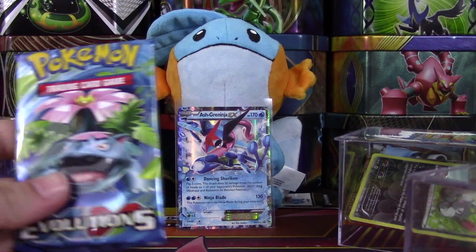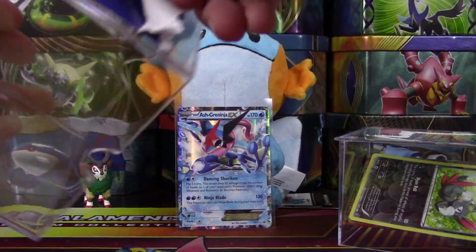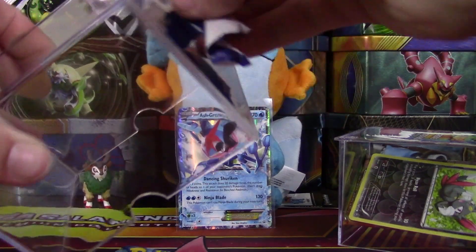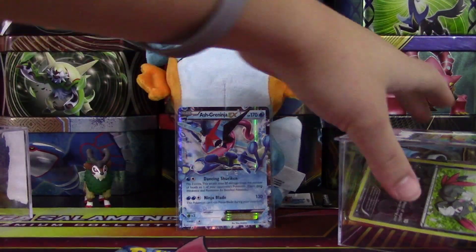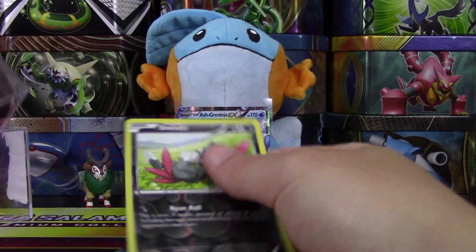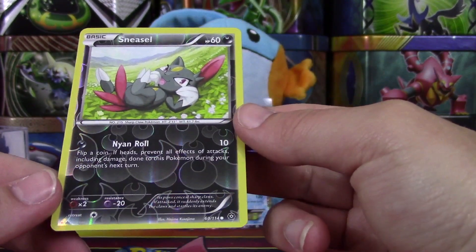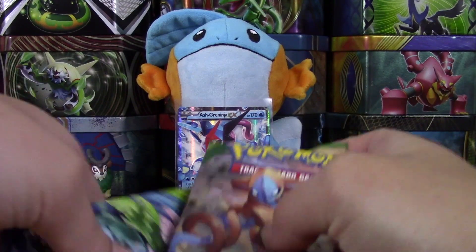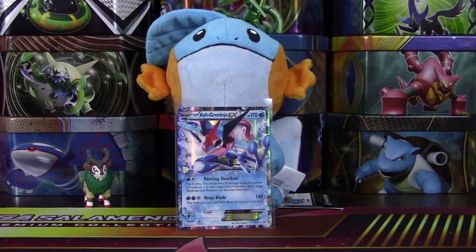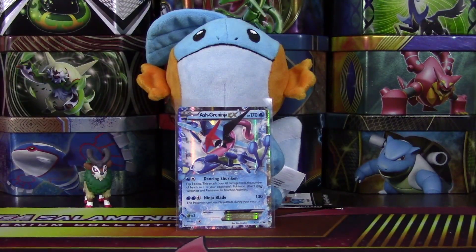Here is an Evolutions booster pack. Just gonna take this sticker off now so I don't have to do it later. And we have a Sneasel as our foil card — so it's just a reverse foil, nothing too special, just a common from Steam Siege. And we have a Roaring Skies pack. So there are two booster packs, and these boxes are always nice to get because they're really good to store cards in.